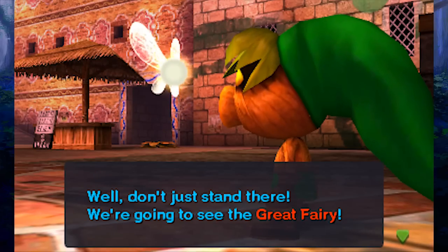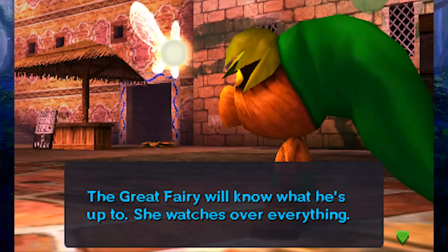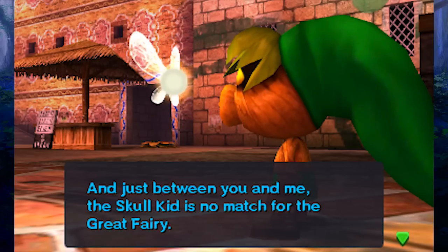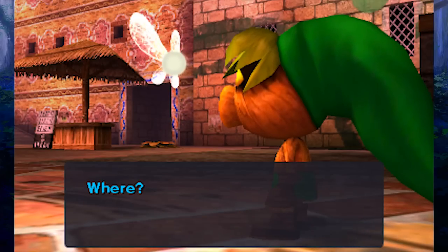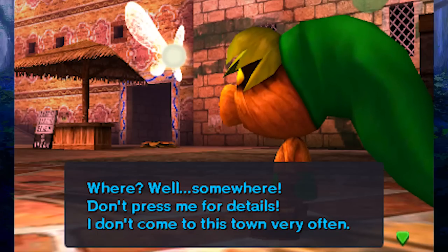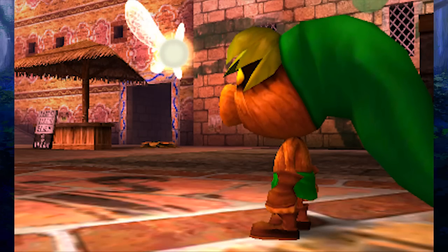Tatl says: 'That Mask Salesman gives me the creeps. But three days — even if we never sleep, that still leaves us with a measly 72 hours. Well, don't just stand there — we're going to see the Great Fairy. Look, you want to find the Skull Kid, don't you? The Great Fairy will know what he's up to — she watches over everything. The Skull Kid is no match for the Great Fairy. I'm pretty sure she lives in a shrine somewhere here in town — you could try talking to one of those kids who hang out around town.'